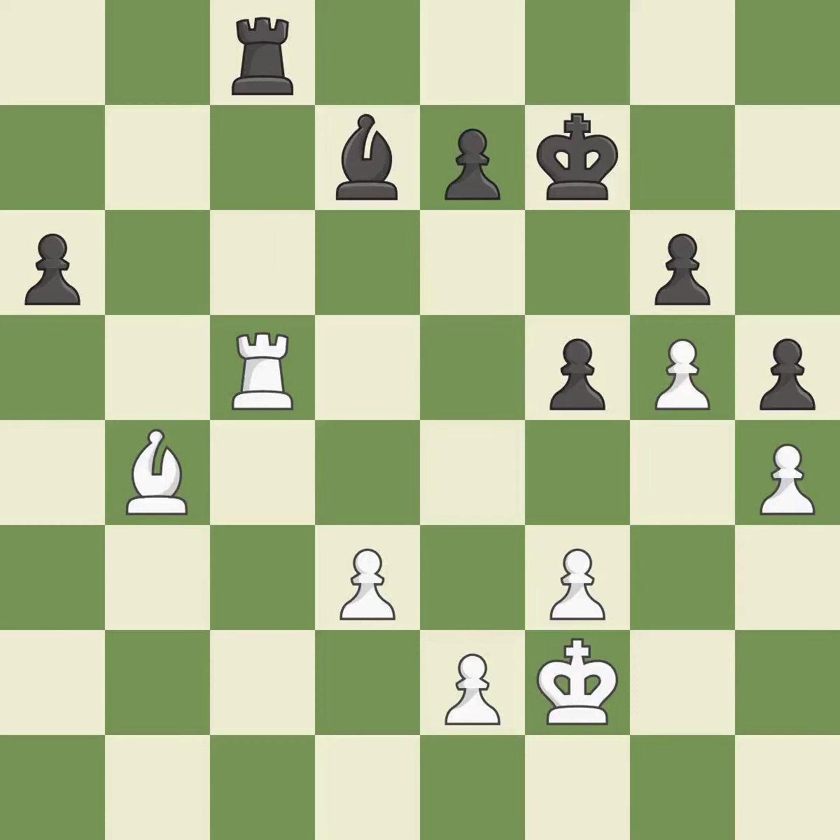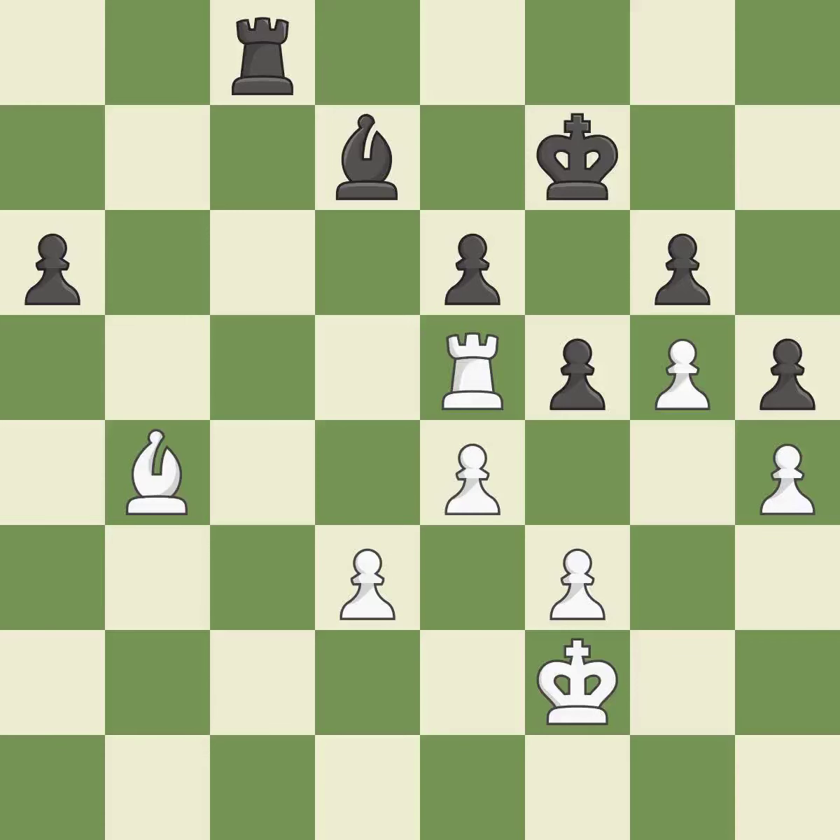This offers an equal trade of pieces — it is best. This reveals an attack on a pawn. This is the only move that works. This threatens to fork pieces — it is a great move. This moves the pawn to safety — it is best. This misses a much better move — it is a mistake.